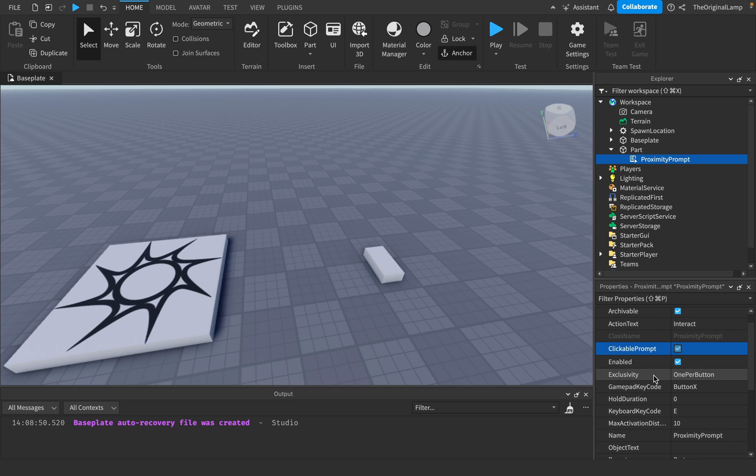Enabled is very simple - the prompt will just not show up. Exclusivity - I'm not too sure, but it describes which prompts will be shown when multiple may be visible. I think if a part has multiple proximity prompts, 'always show' means you always show it even with other prompts, and 'one per button' means if there are multiple prompts with the same button they get combined into one.